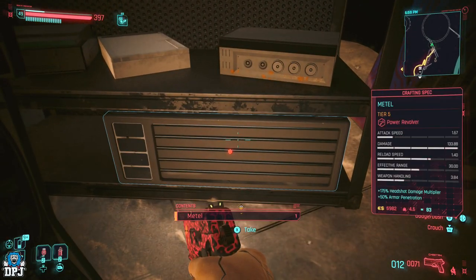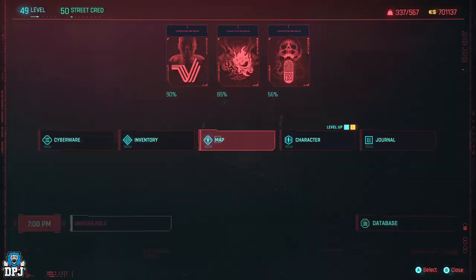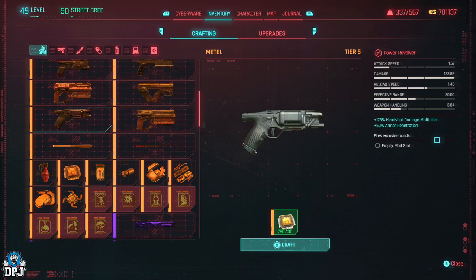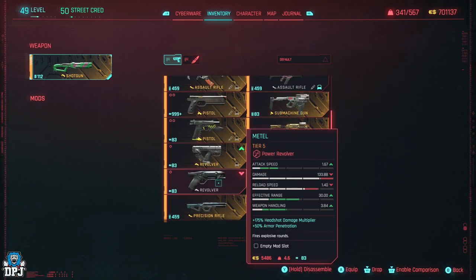And there it is — the Metal crafting spec for the power revolver. So yes guys, do what you gotta do, come get this thing. It's pretty cool. It can roll with a second mod slot randomly — I'm not sure if that's something I've missed when I spoke about it before. I'm losing sleep playing this game. On my main playthrough I crafted one and got a second mod slot, though I can't remember what mod was in it. It can definitely have a random second mod on it — pretty cool to know.